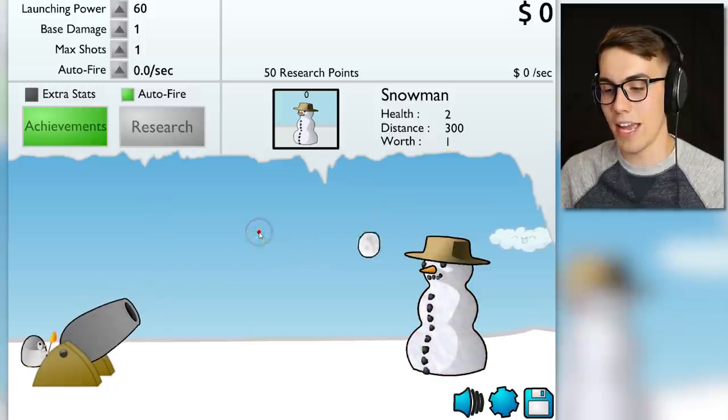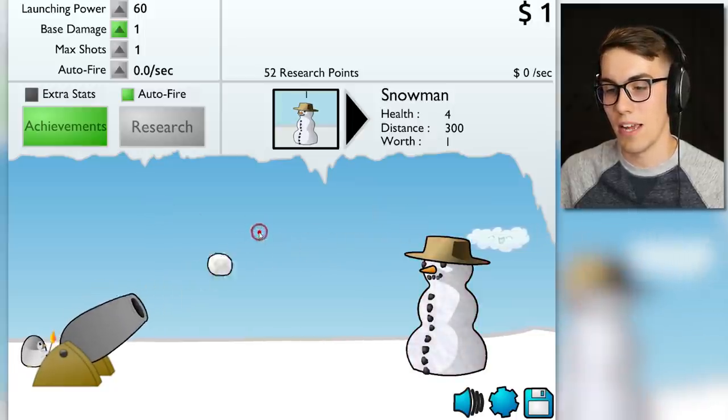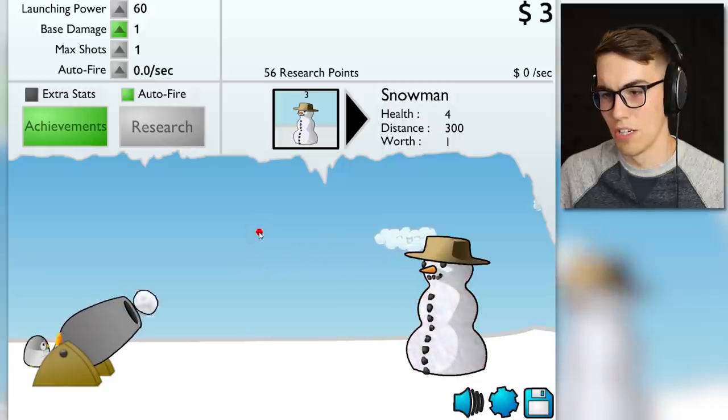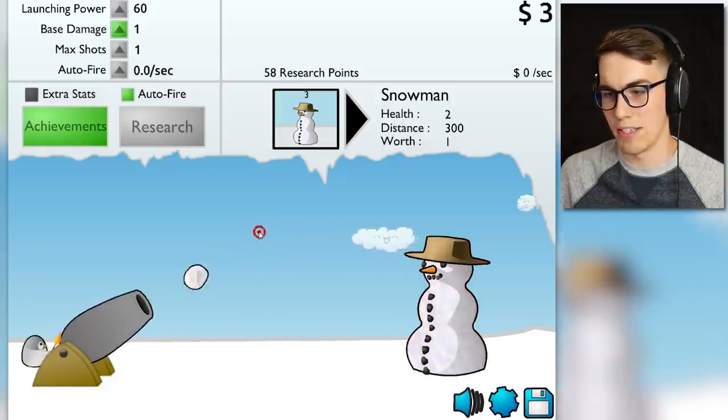You gotta aim. I get it — I'm hitting the snowman. What happened? I got a dollar for that. He's getting harder — he's got like new levels or something. Snowman level three, or am I destroying multiple snowmen? Oh, I can switch to something else.